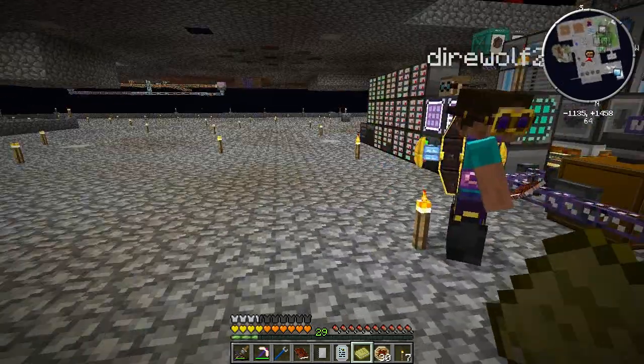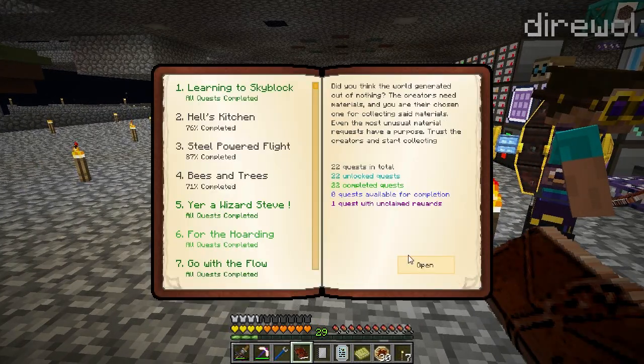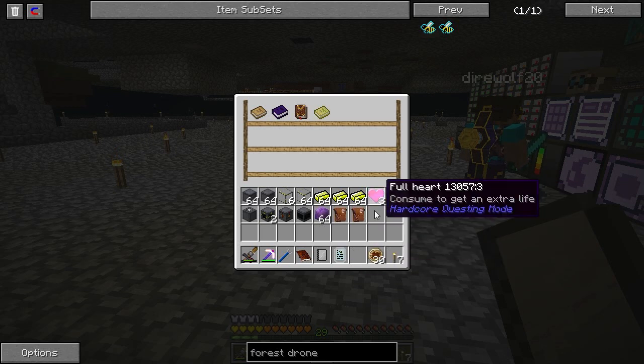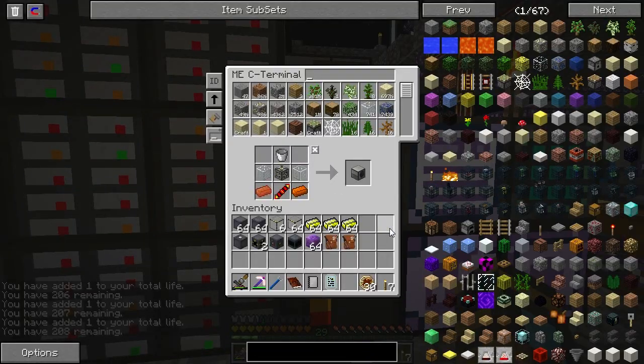Purple Madness is done. I picked the left bag, I picked the right because I always do. I got a structural Mark VI upgrade — gives me 63 upgrade slots, that's kinda cool. And 64 blocks of Manyullyn, that's kinda neat.